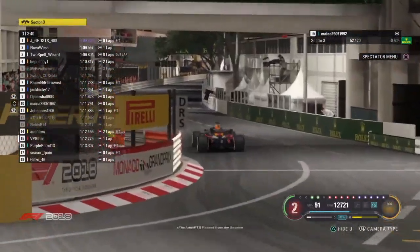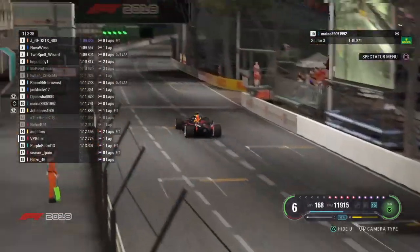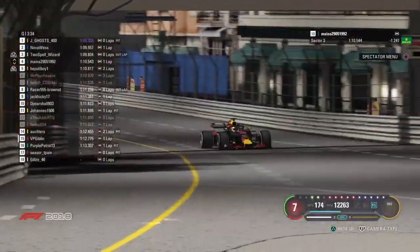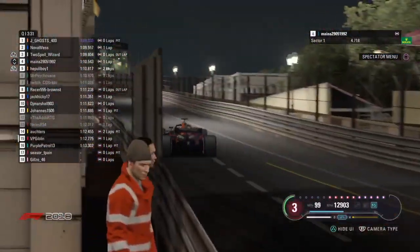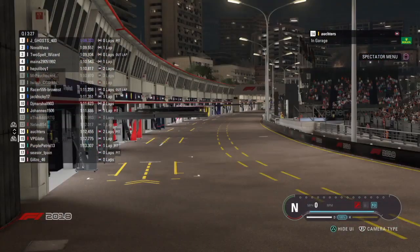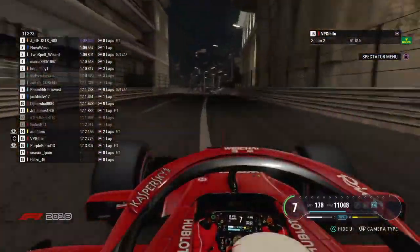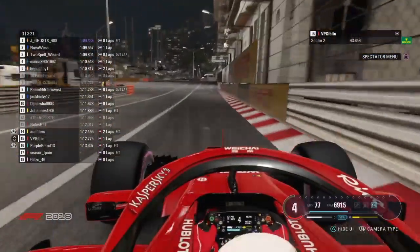Hickey getting a lap time on the board. Mayna is six tenths up as he's going towards the line — this could be a big improvement from him. Mayna goes into P4, displacing Hapuli Boy. We've lost Addy as well though — I don't know if that's on purpose or not. We'll wait and see. Four of 18 are out with just over three minutes to go.